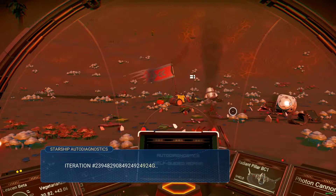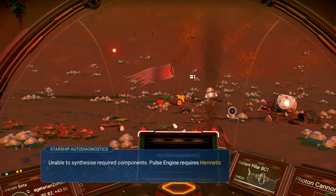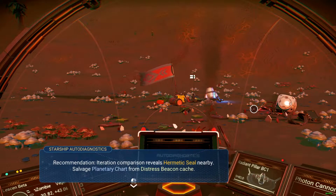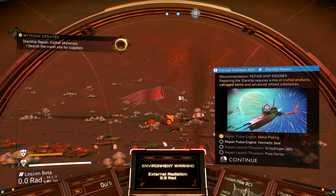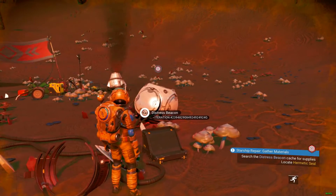So now comes the hard part. I'm told I need a hermetic seal. To get the hermetic seal, I need to travel a long distance, which means I have to do the whole process all over again — collecting sodium nitrate, collecting oxygen, and managing my resources. Except this time I have a working scanner and a small stockpile of sodium nitrate. Should be easy, right? Well, hopefully — and you'll find out in the next video.